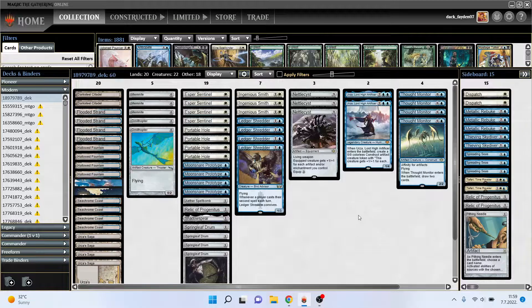Hello, welcome to the new video. This time we are playing the white-blue Urza artifacts deck. I played a similar deck in the past, but I thought of putting the Ledger Shredder in — it seemed like the perfect fit. In comparison to the previous version, I put Shredder instead of Stoneforge Mystic, as Stoneforge Mystic was easily the worst card in the deck — it was just a tutor for Nethalcyst.